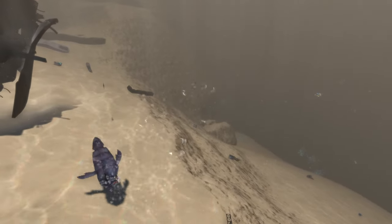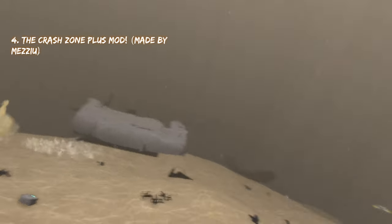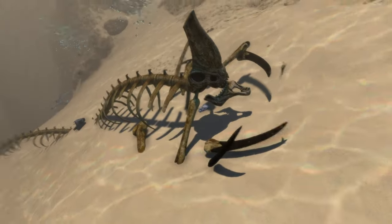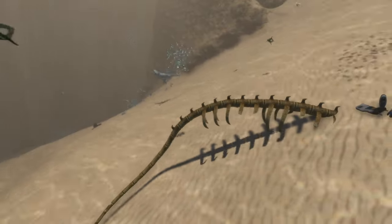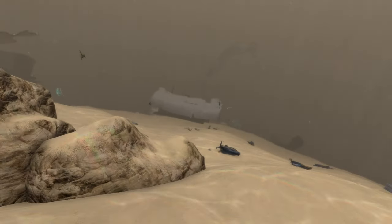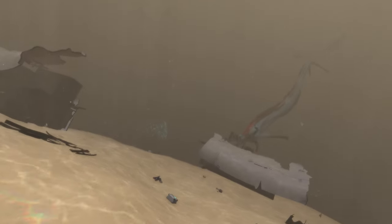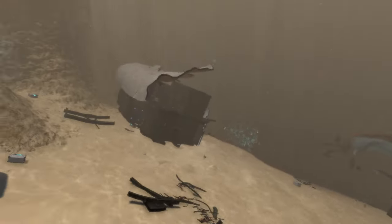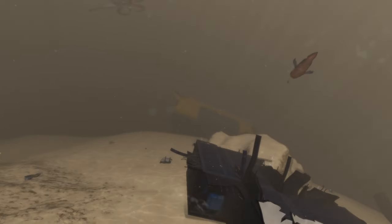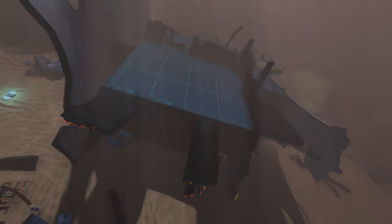Coming in at number four is the Crash Zone Plus mod — another crash zone mod, but different from the last one. This one doesn't add new biomes specifically, but it does add landmarks and things to explore in the crash zone. We can see a reaper leviathan skull, which is one of many things this mod adds throughout the biome. There are also new wrecks behind the Aurora that you can explore.